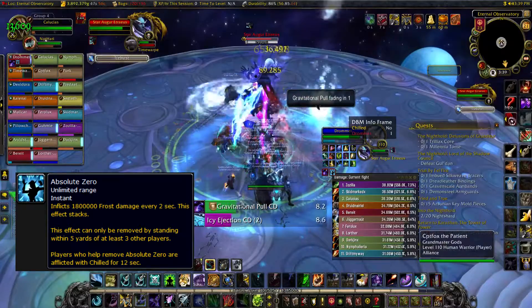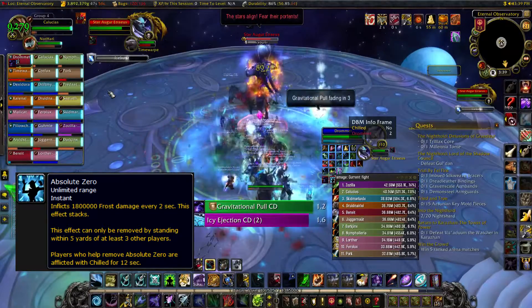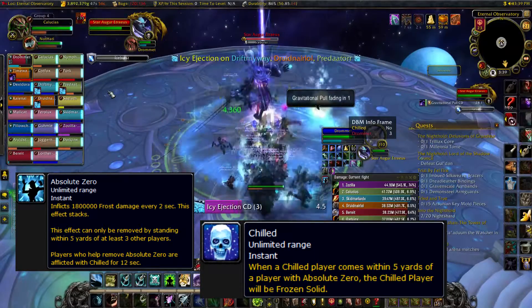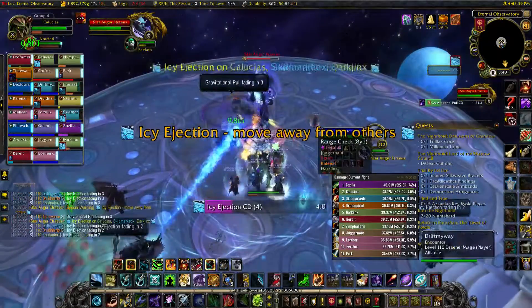That tank will then get Absolute Zero, which hurts him and is removed when 3 players stand on him. Designate 3 players to do this after the 3rd comet comes down. Those 3 players will then get a debuff called Chilled — if they come into contact with Absolute Zero again, they'll become frozen and have to be damaged to be broken out. You may want to designate a 2nd group to stand on the tank the next time to avoid anyone getting iced.